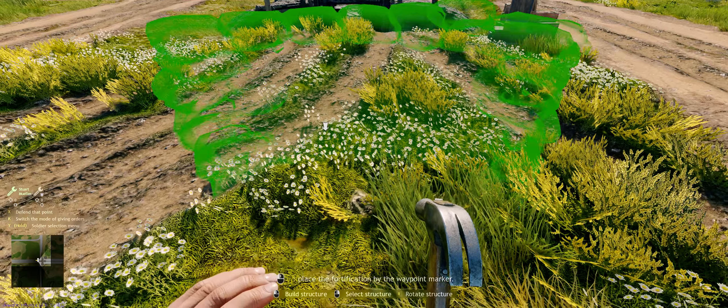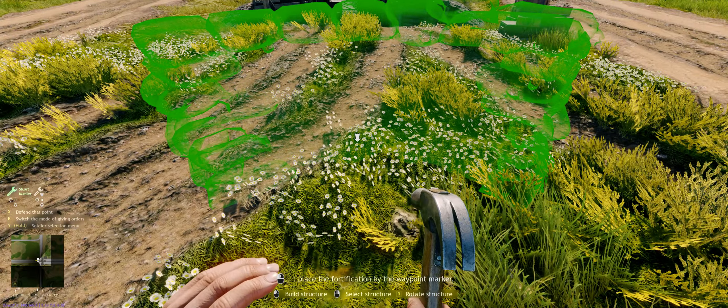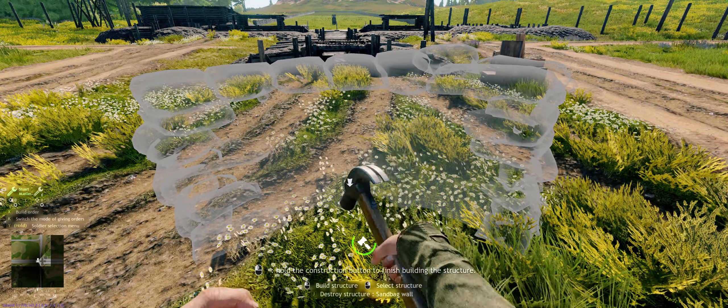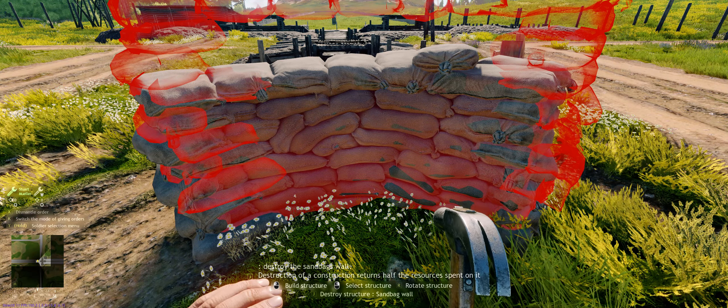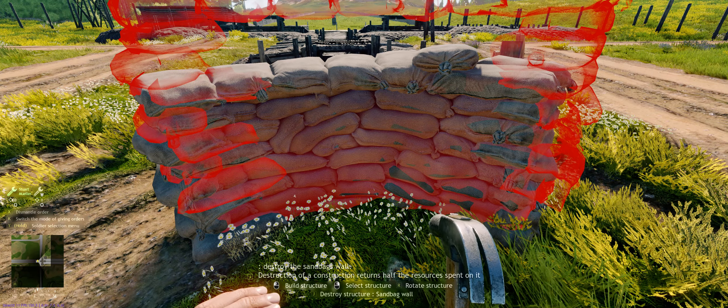We'll place it here at the waypoint marker and hold down the left mouse button to construct it. Now it wants us to destroy the sandbag to demonstrate that it returns half of the resources when you destroy them.